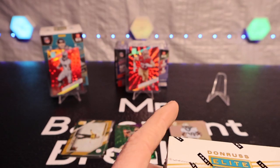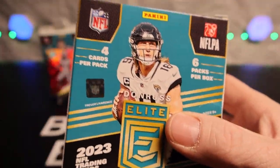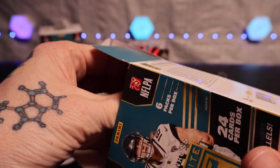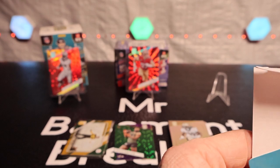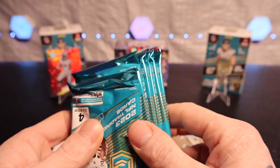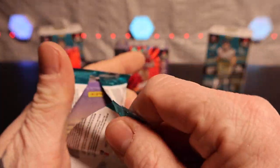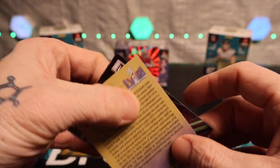Get right to the second box — 2023 Donruss Elite. I mean they could be better names but at the same time they're not bad at all. Both Davante Adams and Nick Bosa are dogs. All right, six more packs, let's get it done. My only pet peeve is everything is upside down and backwards, which is insane.